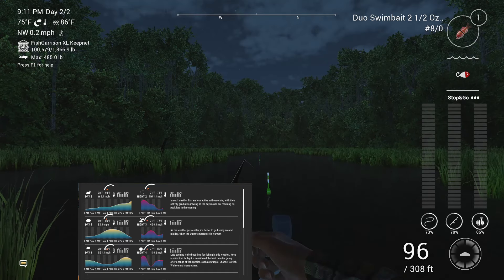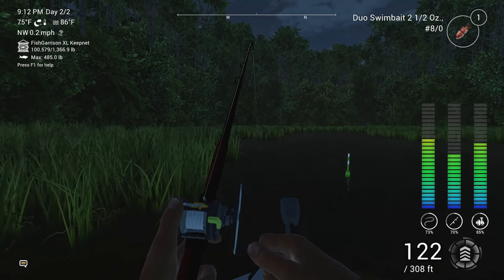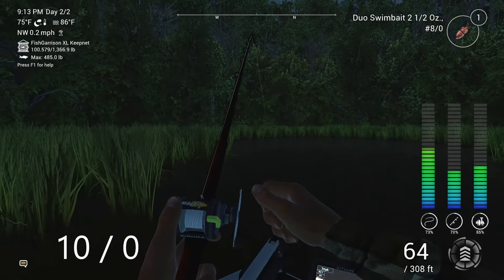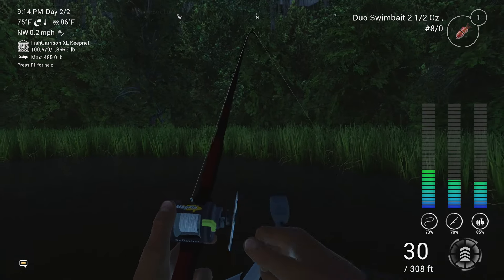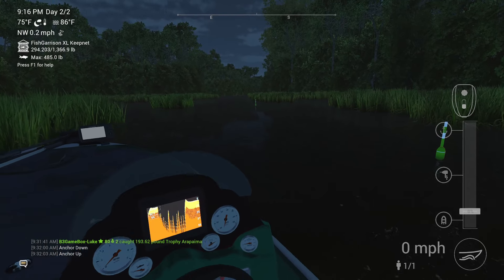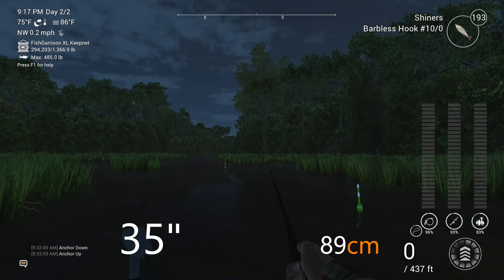You can fish here during day and night peak hours. You can find uni as well as young and normal arapaima here. As well as spinning, you can also use your matchrod with hook range 8-0 to 14-0. I'm using 10-0 hooks as there are a lot of piranhas in here too, so larger hooks seem to work a bit better. Even with 14-0 hooks, you will still catch young arapaima. If you want to use matchrod, cast right in the middle, setting the depth to 35 inches with your hook of choice and shiners.